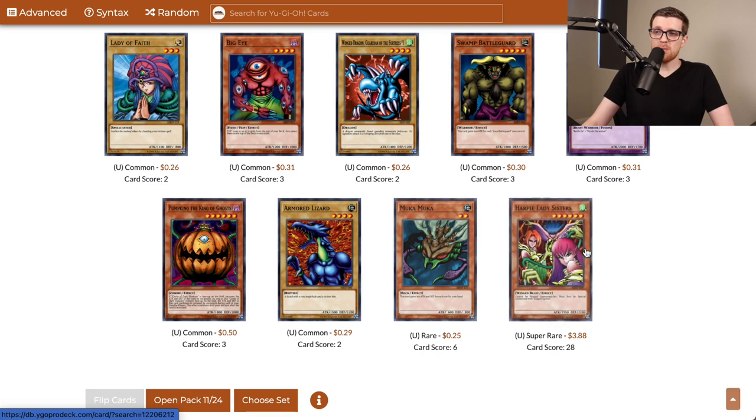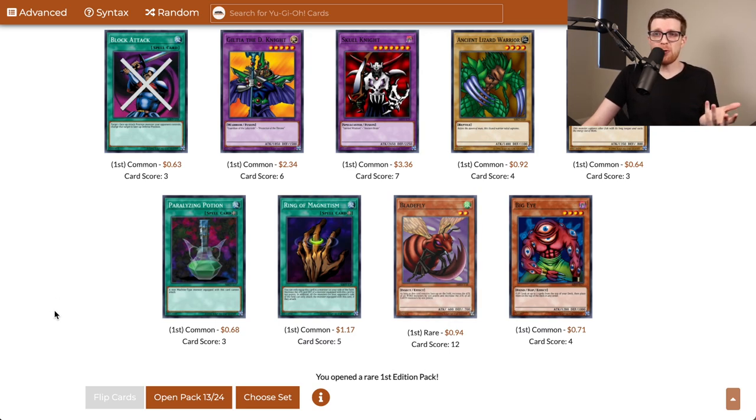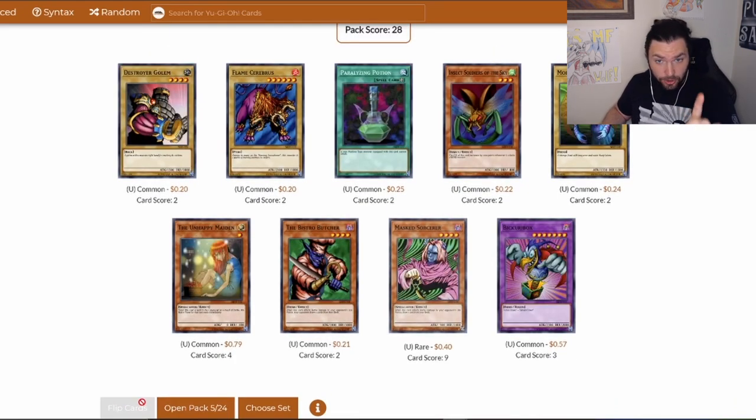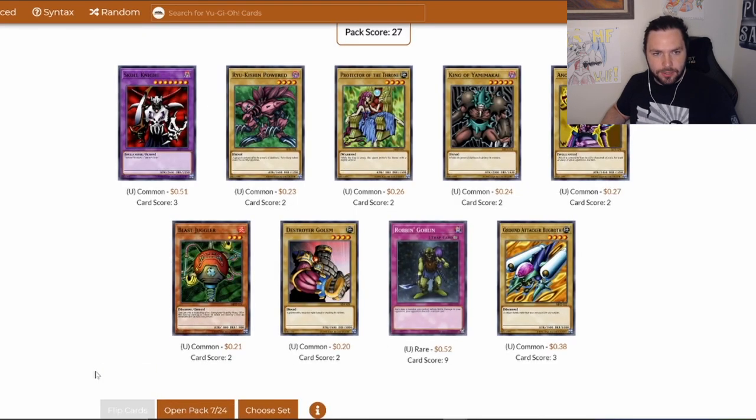There's another Mooka Mooka and a super rare — Harpy Lady Sisters. This would require getting a copy of Elegant Egotist to summon, and the only thing I don't like is that she still can't attack over a 2,000 point defender. This pack also gives us Block Attack and Paralyzing Potion — these may be our first copies of each, and these are effectively our removal for this episode. A second Witch of the Black Forest alongside a Prevent Rat and a Germ Infection. Another Paralyzing Potion, Flame Cerberus, another Unhappy Maiden, and Masked Sorcerer. Robin Goblin and King of Yamimikai, but I'm a little bit concerned — we are a third of the way through and I've seen neither a Dark Elf nor a Jirai Gumo. And we pulled Twin-Headed Thunder Dragon as a Super Rare, which would have been nice if it was almost literally anything else.